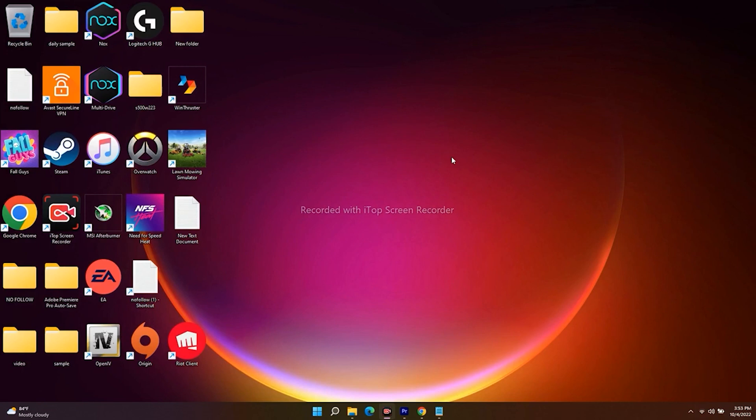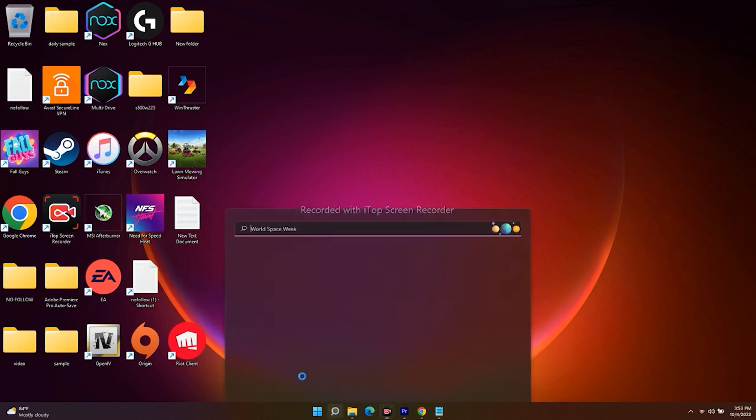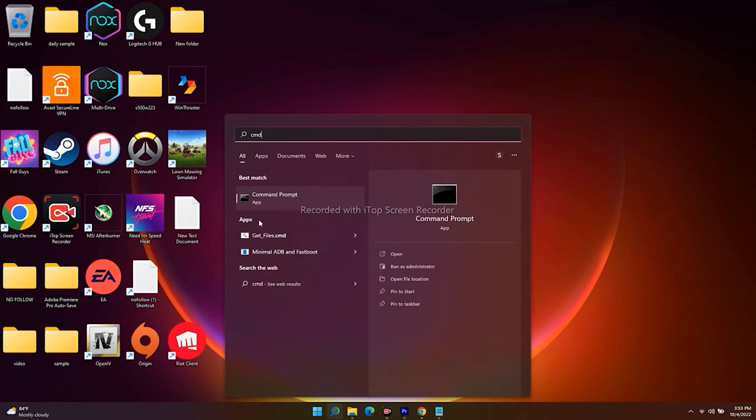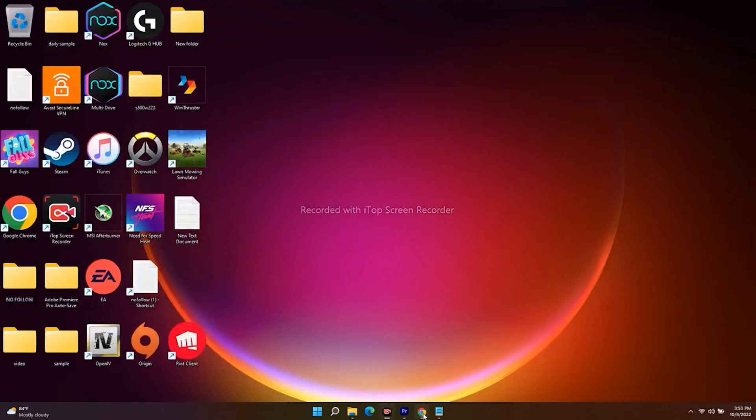The next step is to run a command in Command Prompt. The command will be given in the description — it's a 'netint' command. Open CMD, click Run as Administrator, paste the command, and press Enter. Once it's done, close CMD, then try to launch the game. Most probably this will be completely fixed.